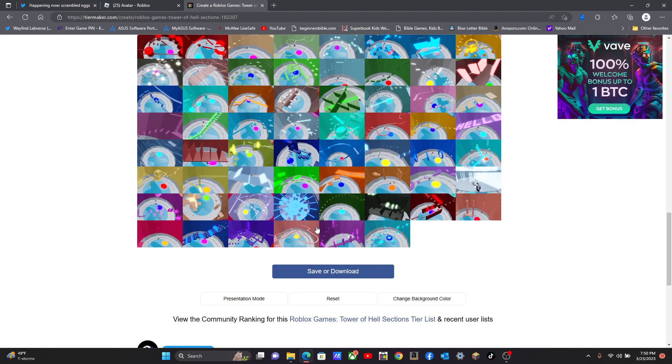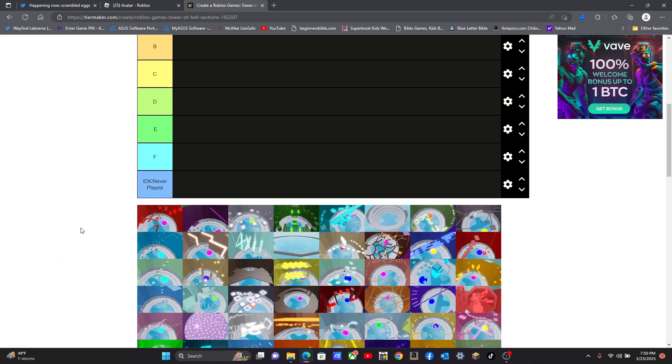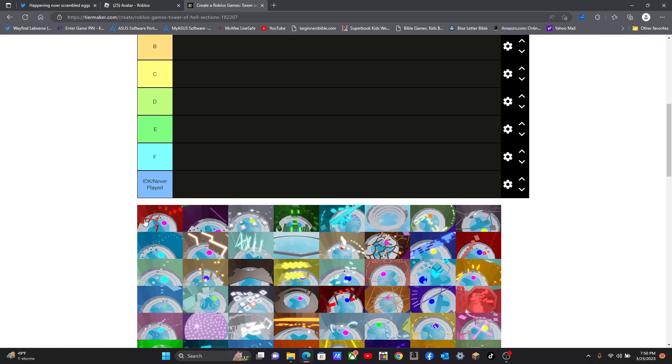Look at this — there are all the levels from the tier. So let's get started. We're going to start with this red one. This one is my favorite. I love this one.